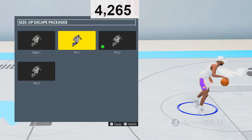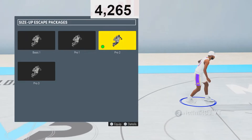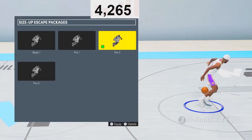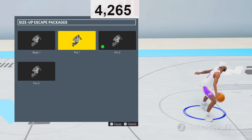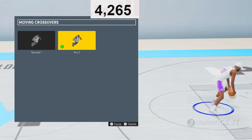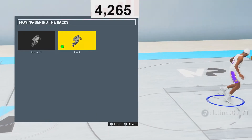For size-up escape, it's really your preference. If you want the Curry slide, you have to use Pro 2 size-up escape package. If you want the AI step-back from 2K20, use Pro 1. And Pro 3 gives you a Curry escape where you back up and run out of it. Just to keep it easy, I would go Curry slide with Pro 2. Moving crossover is Pro 2 — the best moving crossover. Behind the back is Pro 3, just because it's the fastest one in the game. Pro 5 and Pro 6 are nerfed in next-gen, so I would just go Pro 3.